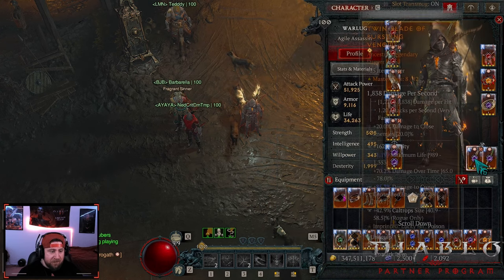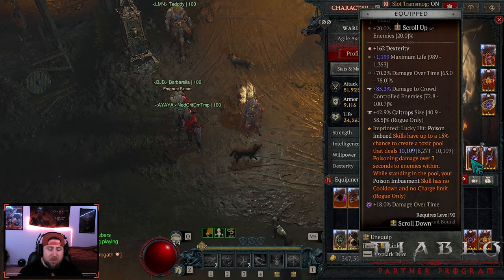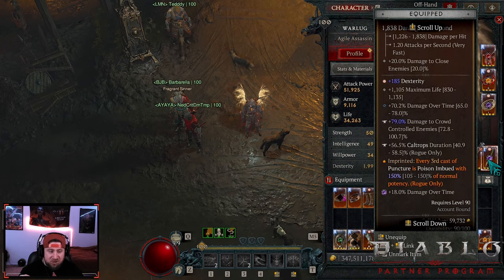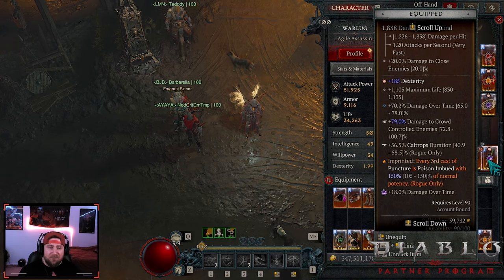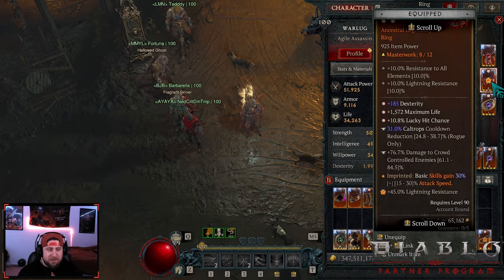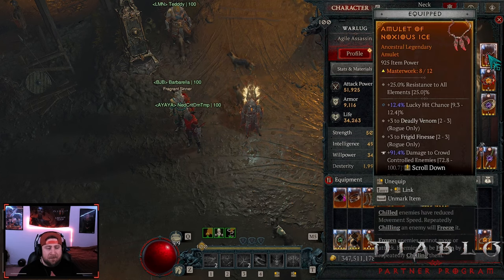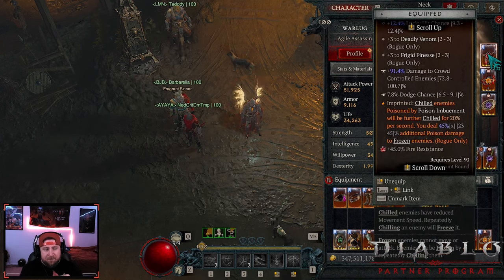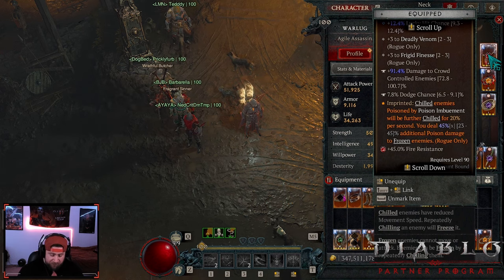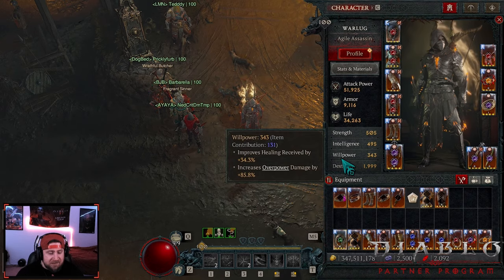On the daggers we have Bursting Venom, which gives a chance for a poison pool to spawn. Pestilence is huge here — every third cast of Puncture is poison imbued at 150% of its normal potency, allowing us to apply even more poison and make the damage go insane. On our rings we have Encircling Blades for straight damage and Rapid for more attack speed. On the amulet we have Noxious Ice: chilled enemies poisoned by Poison Imbuement will be further chilled for 20 seconds, and you deal 45% increased poison damage against frozen enemies — this also applies to bosses.